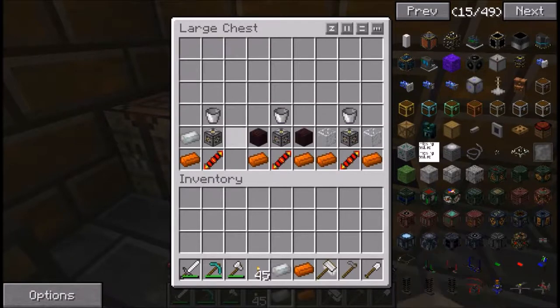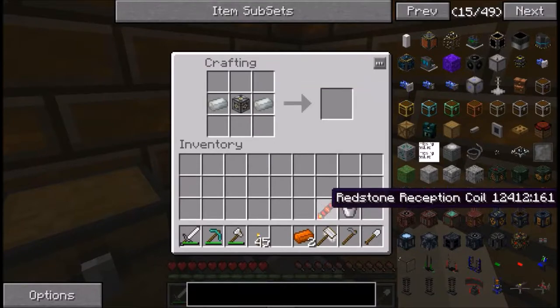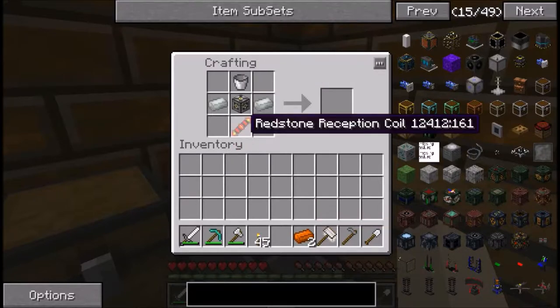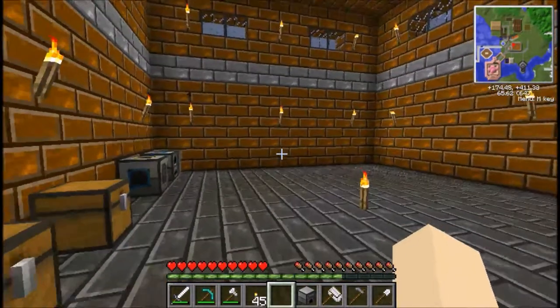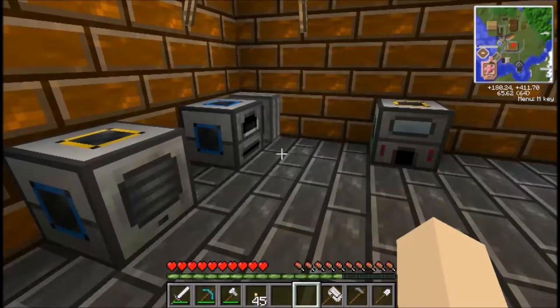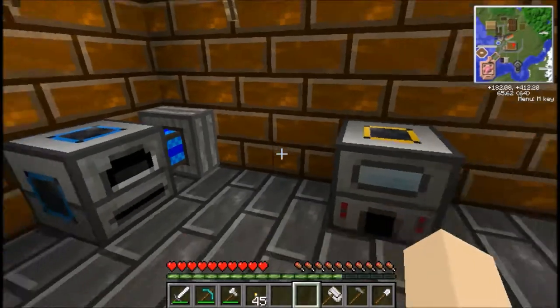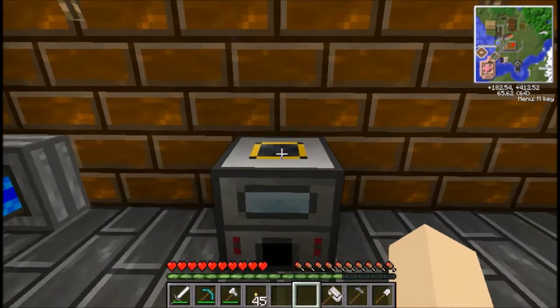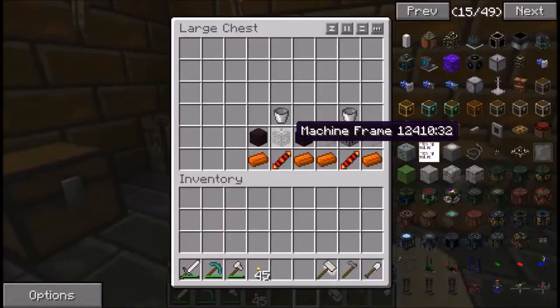Once you have your invar ingots you can make the induction smelter. In the center row to the left and right put your invar ingots, in the center put your machine frame, at the top middle put a bucket, at the bottom middle put the redstone reception coil, and to the left and right of the reception coil put copper — makes your induction smelter. The induction smelter is different to the powered furnace: it's an alloy maker, so you put two special items in and it smelts them together into something new.